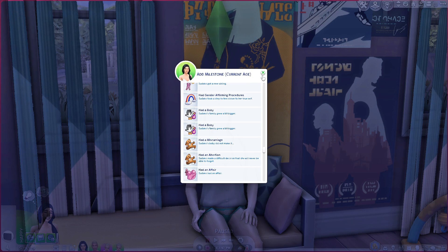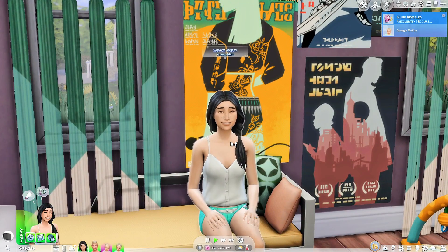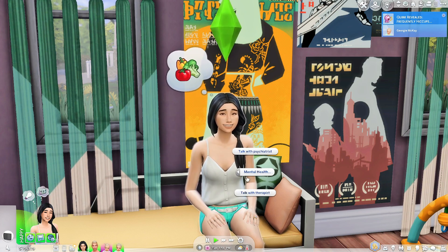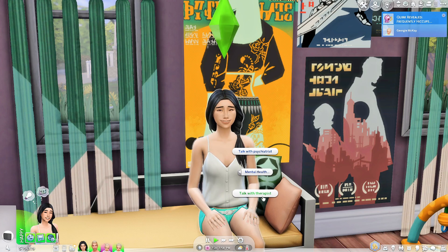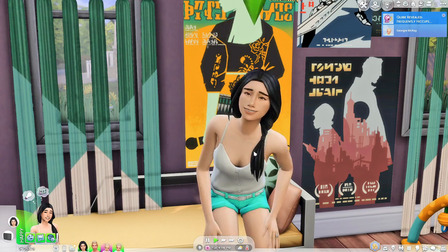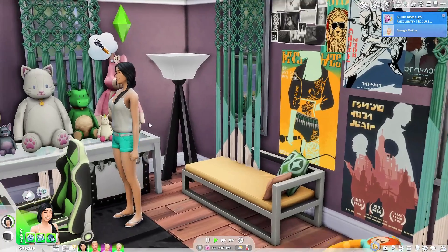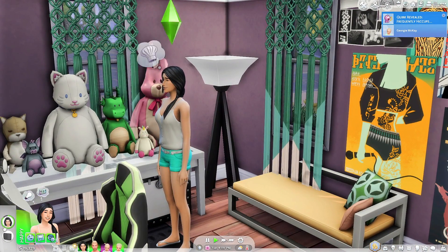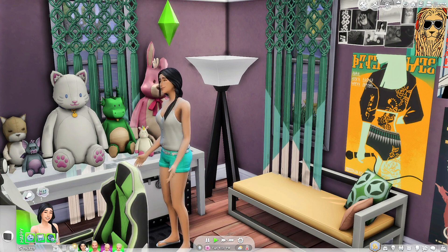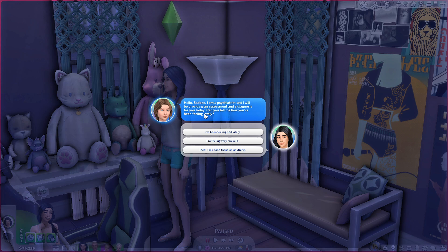The next mod has to do with mental health. This is a new one and it is in beta, so keep that in mind. If you don't like realistic storytelling you may not be a fan, but if you do, I think you'll love this. When you click on your sim you can go to Mental Health and talk to a psychiatrist or a therapist. I did a full in-depth video on this recently on my channel, and I also have a mod review playlist if you want to go through that.